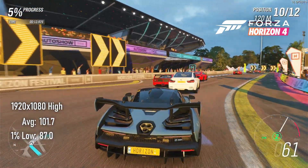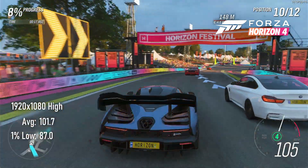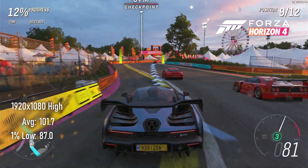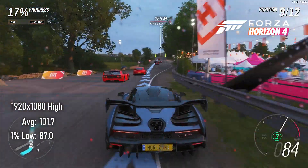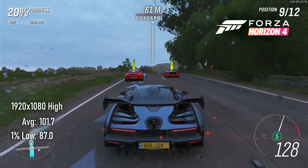Forza Horizon 4 won't go much above 120 FPS on the Ryzen 3 3100 we have in this PC. If you're content running at 1080p high, this card can provide you with over 100 FPS averages and 87 FPS minimums. I'm of the opinion that medium looks almost identical to high, but it also won't gain you more than a couple of frames either.